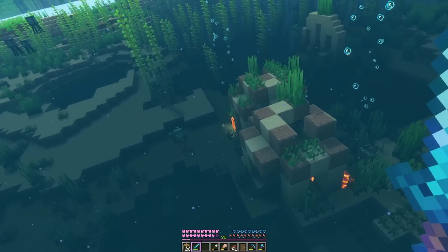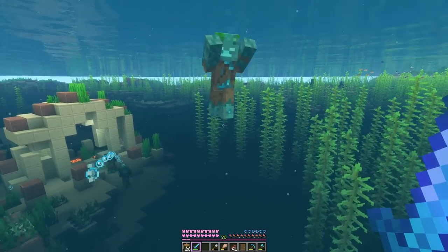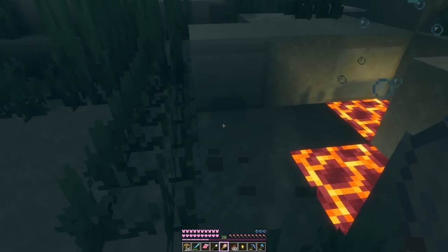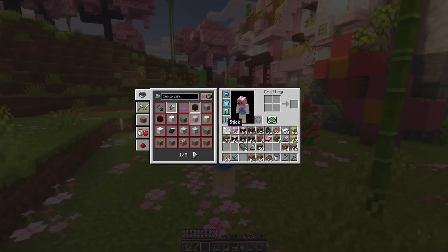The next monument I found had a trident man and I decided that without my shield, that was just a no-go. But then I found this monument and we got our second sniffer egg. So with that, we can head back home. We made it back with our two new sniffer eggs.